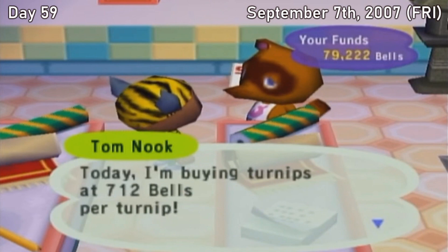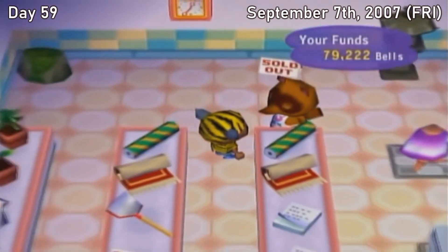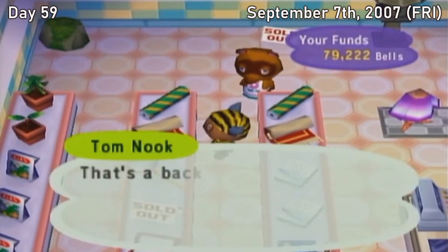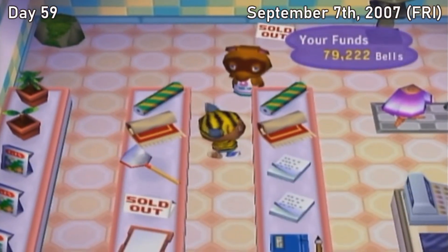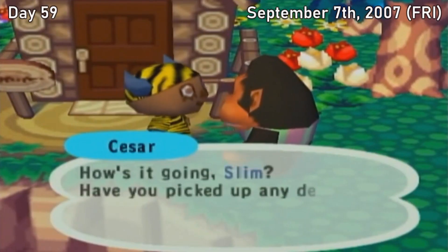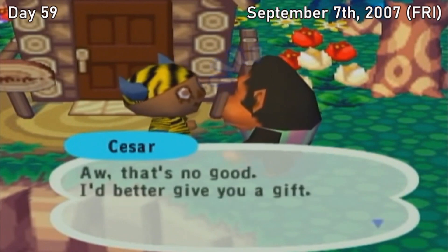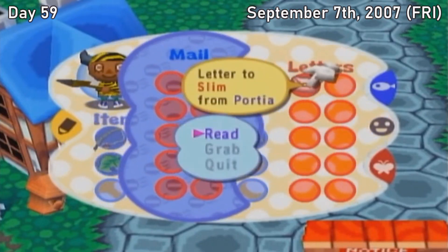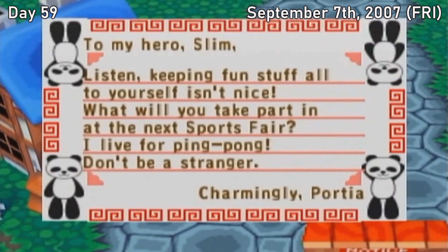That wasn't the only win today — Tom Nook announced a really nice turnip price of over 700 bells, and since I did purchase turnips this past week, I was able to get a nice payout. Since I've already paid off my house loans, the extra money went into my post office savings to build a nest egg. Also, in a very rare win from Caesar, he randomly gave me a rocket — one of the furniture items from the space theme I've been collecting. I also got a letter back from Portia, and I was very confused — on one hand she called me her hero, but on the other she said I was mean, and then started talking about ping pong. I'm not really sure what her angle is, and I don't think I ever will.